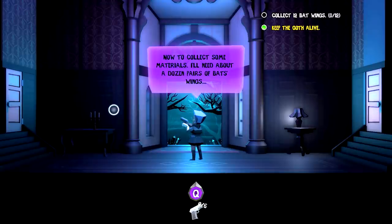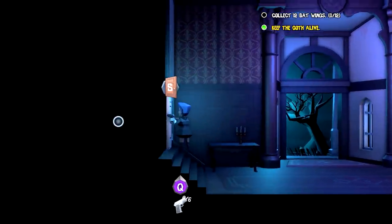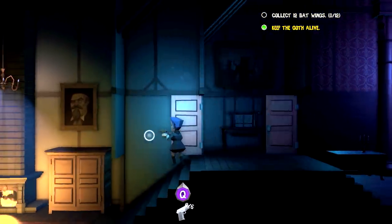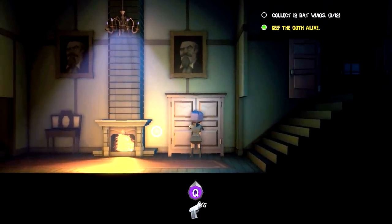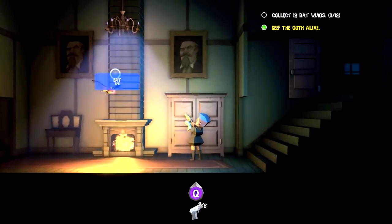We need to collect some materials — I'll need a dozen pair of bat wings, wow she is going all out. I'm gonna put this door here, we can search some tables and stuff. Oh there you go, some drawers, that's good. I did play it for just a tiny bit to get used to it. Now I have to press Q to shoot, which is a little bit different than usual.